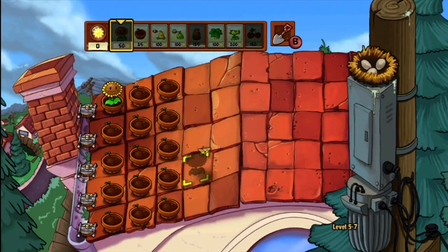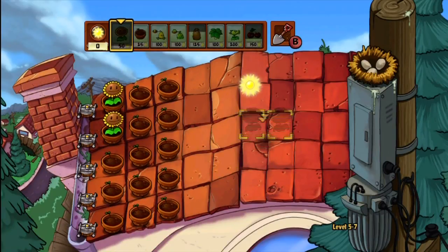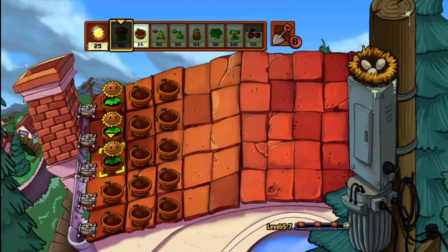Okay, starting off a little nervous. I have a feeling this one's gonna be very, very tough. Why is there no little bar at the bottom right? It just says 5-7 but — oh, there we go. Great, there are gonna be three huge waves. Not what I wanted to see, to be honest. Not what I wanted to see at all.